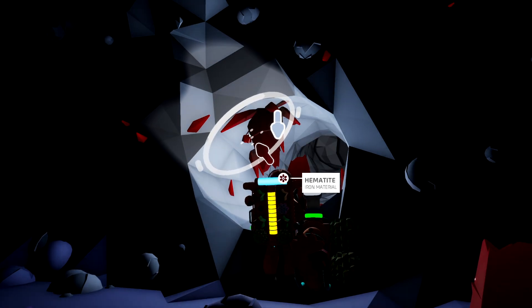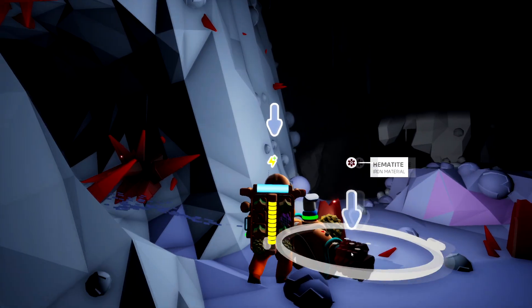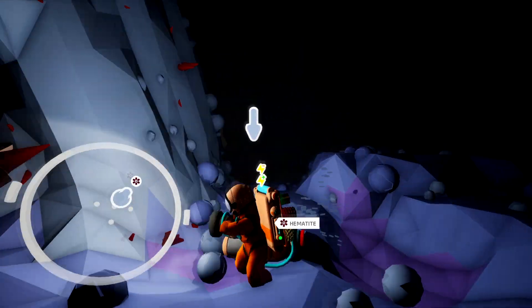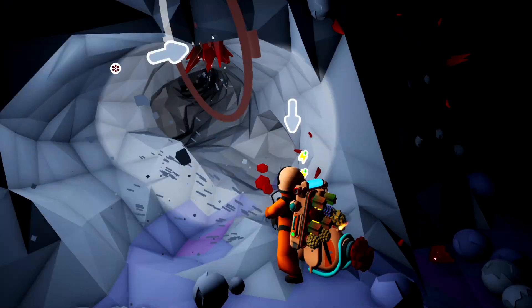You'll see a red thing called hematite. Essentially what this is is iron. All you're going to need to do to get your iron is go ahead and throw this in a smelting furnace with some power.